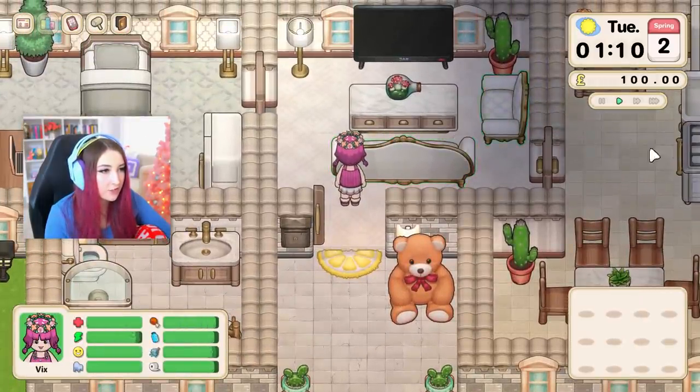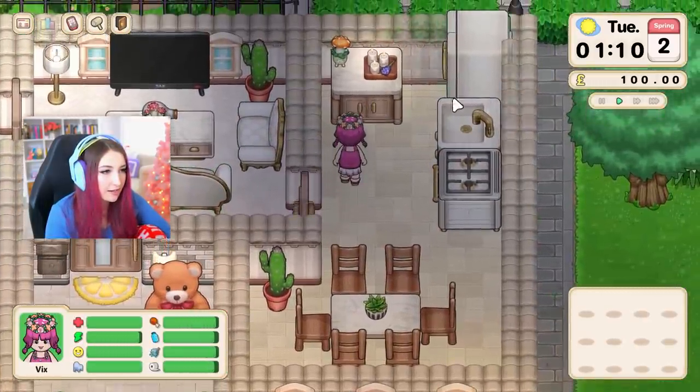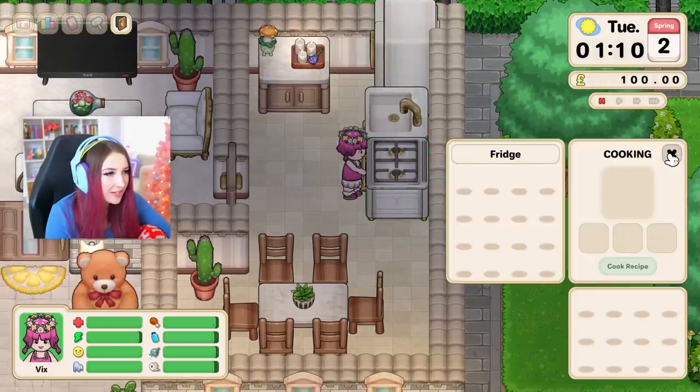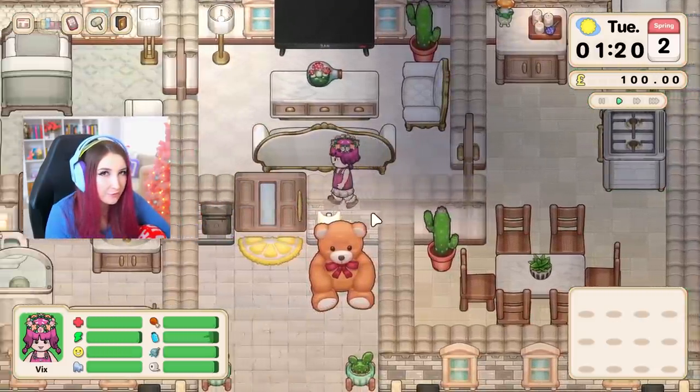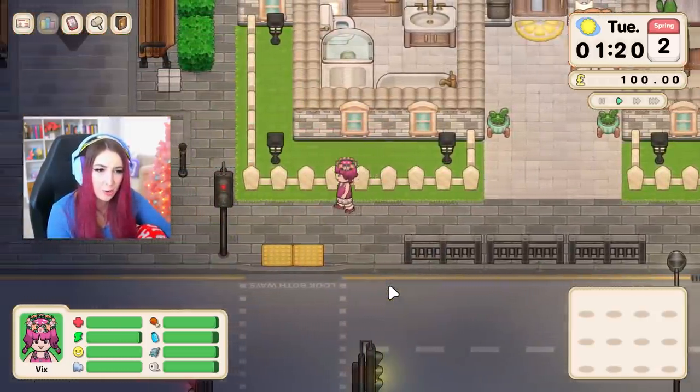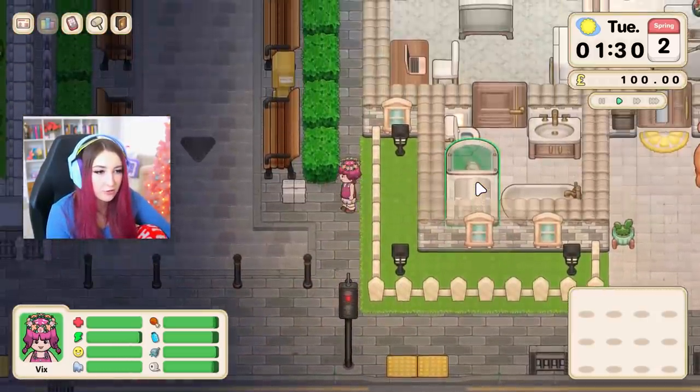So we can sit, what else can we do? I think I saw that there were cooking mechanics. We can open the fridge and there's nothing inside. Oh, cook! We need to get some food! Okay time for me to figure out what to do. So this game is kind of open world — I think actually it is open world. We can just leave our house and go straight into the town.